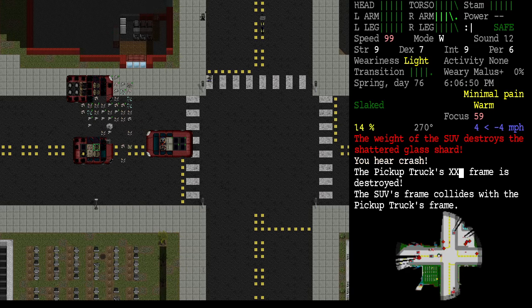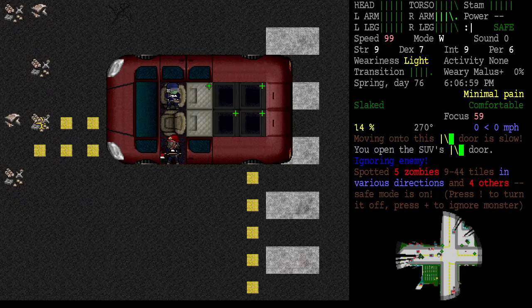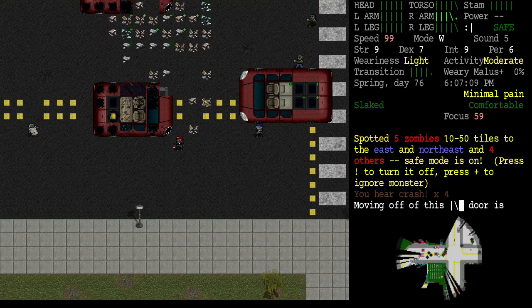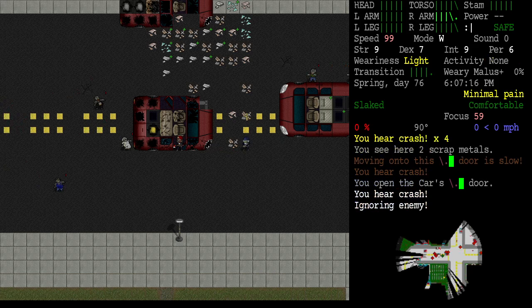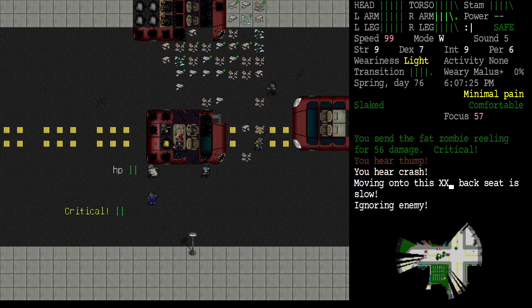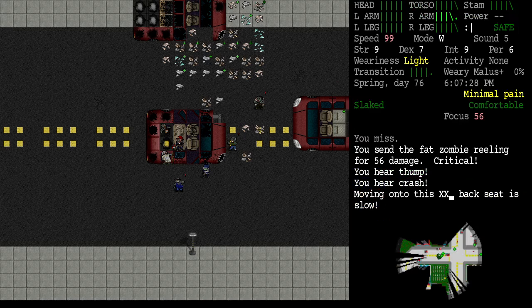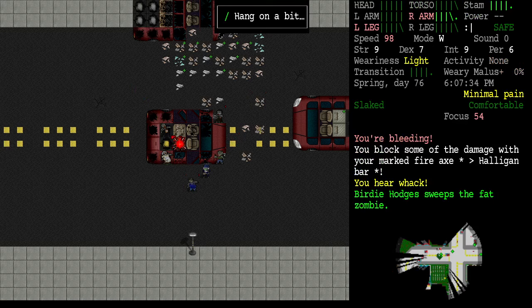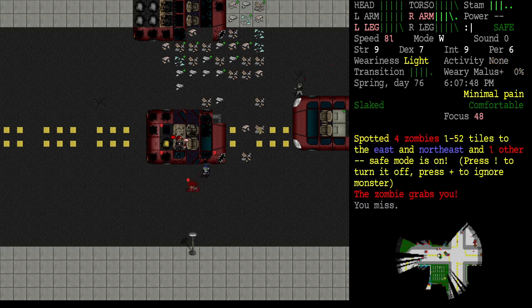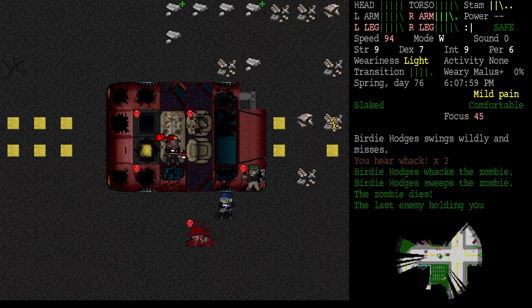Let's go to zero miles per hour, stop driving, hop out. Come on Birdie — ignore them banging on our vehicle. We're going to hop into this car. That's a fatty — okay. I've got the backpack on so that's not good. Very difficult time — drop the backpack.